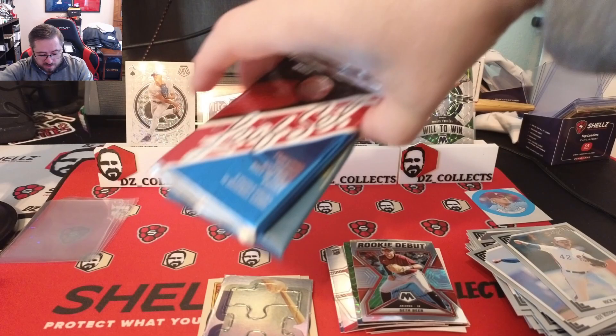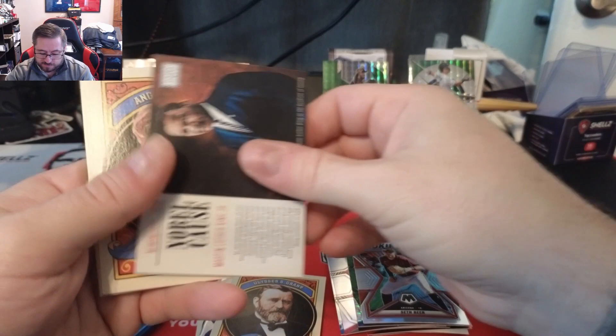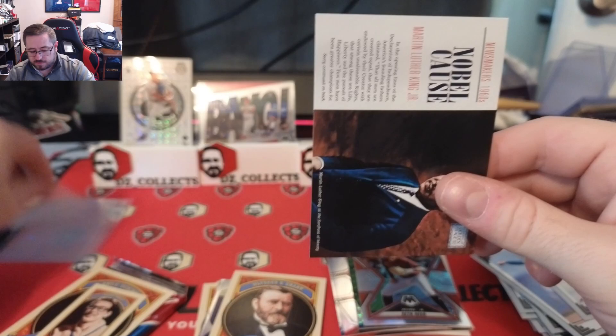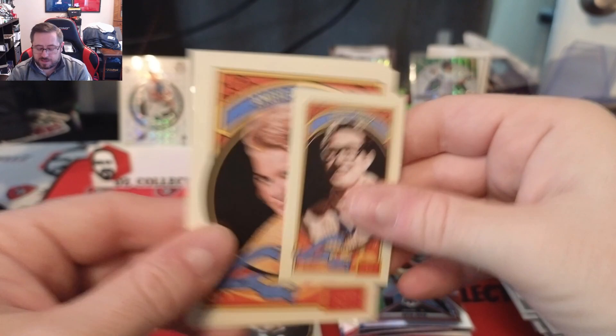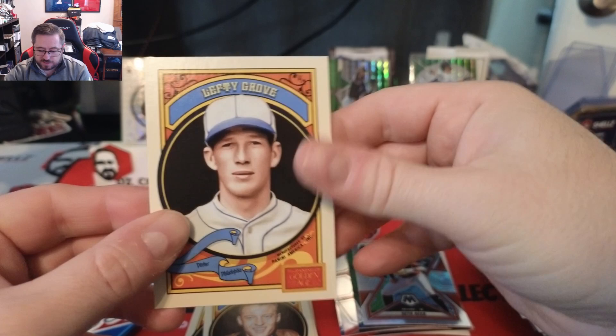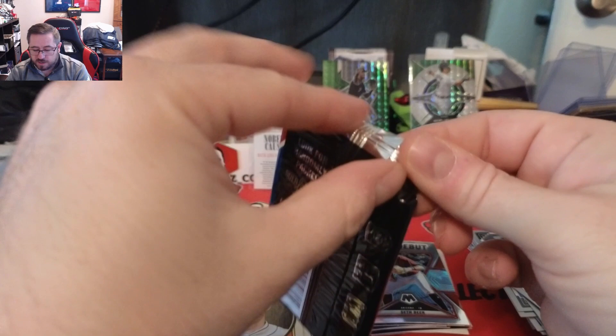We'll open the second Panini Golden Age and Leaf first, saving the Chrome for the end since it has the highest possibilities. Golden Age: Ulysses S. Grant — that's a cool card — Martin Luther King Jr. 1960 Newsmakers — weird product but I like it — Buddy Holly, Angie Dickinson, Ken Osmond, and Lefty Grove. Pretty cool.